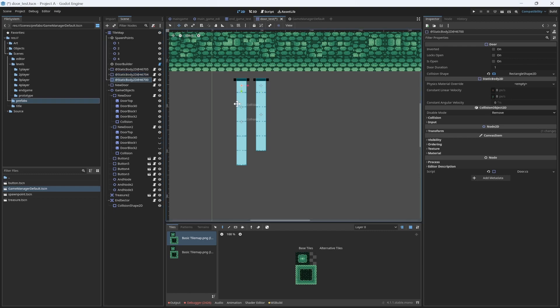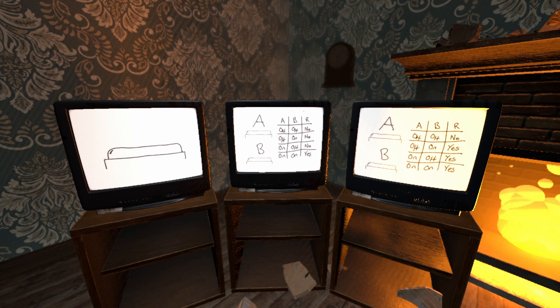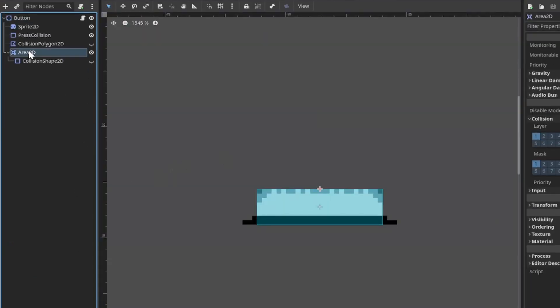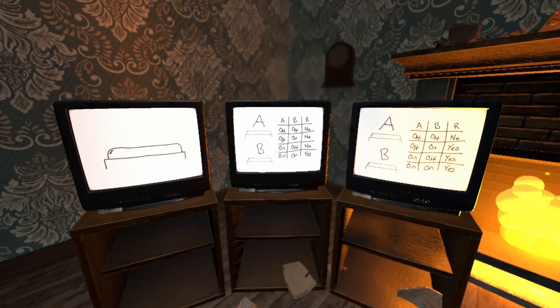Now that I have a door, I need something which opens it — and that is a switch. A switch is just a static body prefab, and this prefab has an Area2D which determines if it's pressed. It has two collisions and sprites for when it's pressed or not pressed. And to connect the switch and the door and add puzzles easily in the map, I knew I needed to over-engineer a new system, which came to be named Connectables.